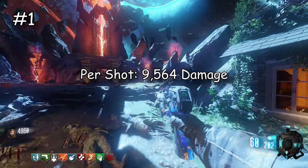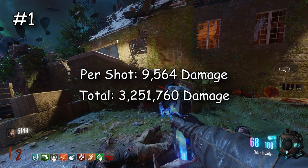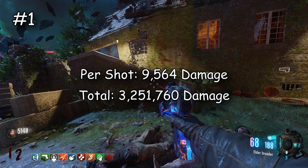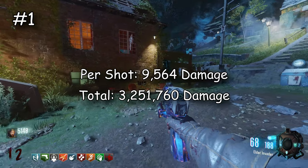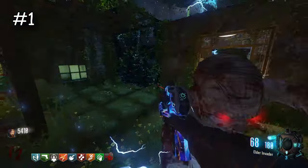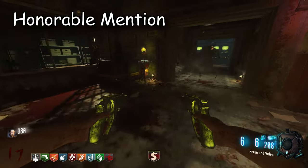Our number one spot — not including that weapon I mentioned at the beginning — is the Rift-E9. It does 9,564 damage per shot and if you want to guess the overall damage before I say it, pause now. The answer is 3,251,760 damage total — insane. It goes from 2.5 million at number two all the way to 3.2 million. You never think of the Rift-E9 as super strong but it's absolutely crazy.